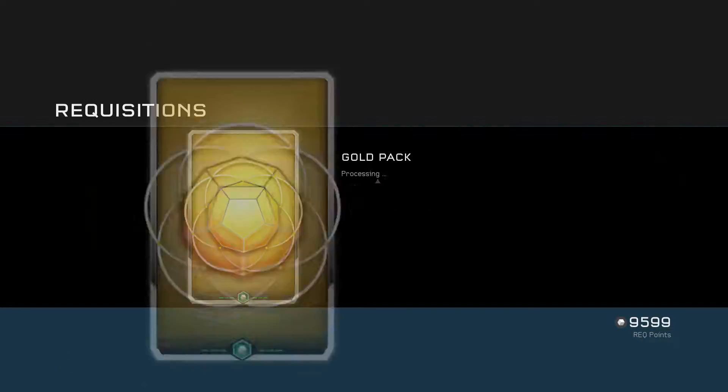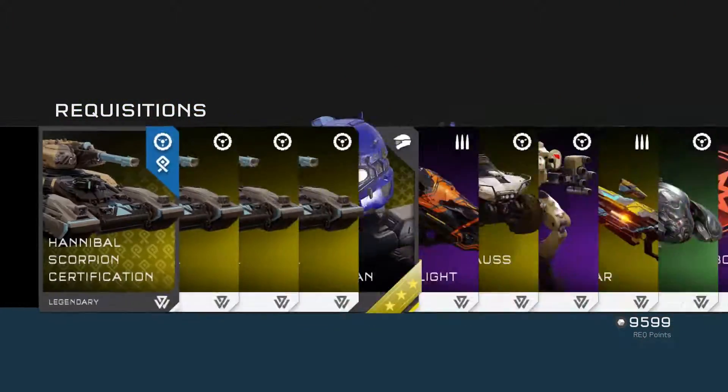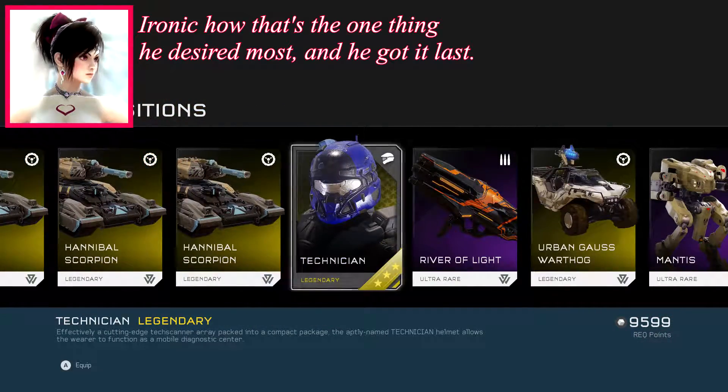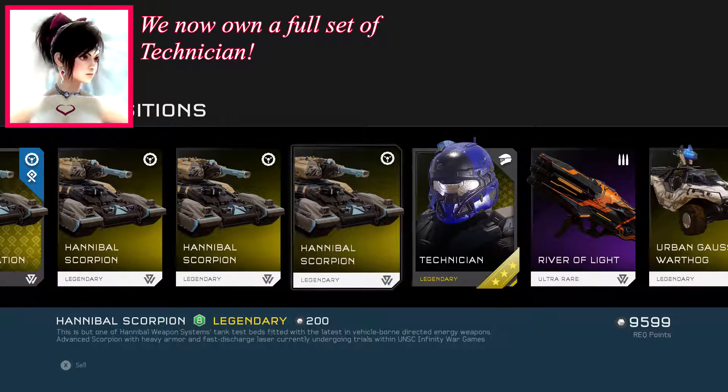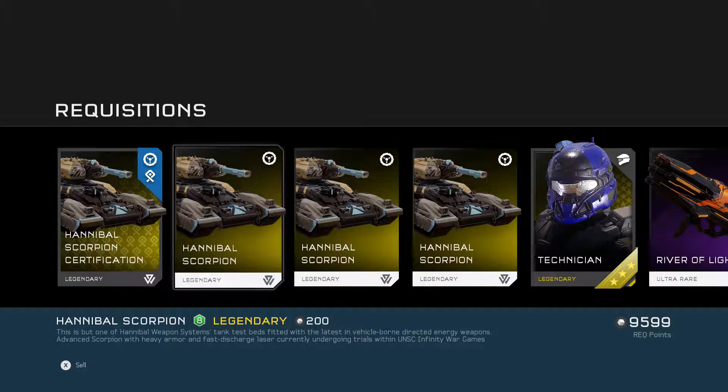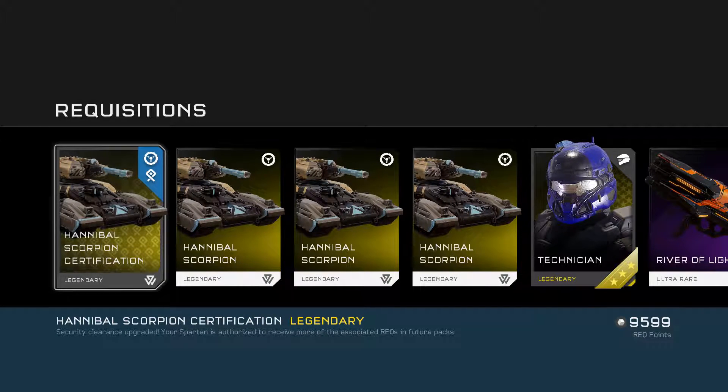Last gold pack until we go sell a couple things. And there we go — the Hannibal Scorpion certification and a Technician helmet. I'll rock that later. So we have everything from the Ghosts of Meridian update now. Sweet.